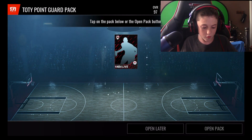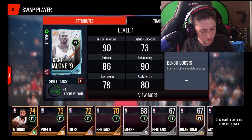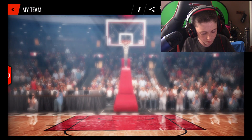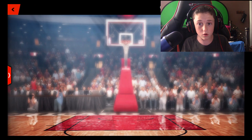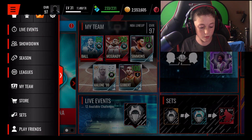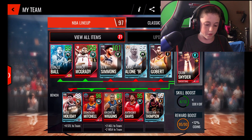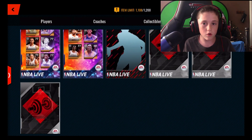I did pull that Drew Holiday — if you want proof, if you do not believe me, here he is. I did pull him, as you can tell. I'm gonna sell him probably, cause if the player I get from this pack is not auctionable and I get a 98, I can just sell my Drew Holiday.